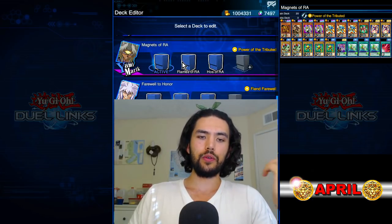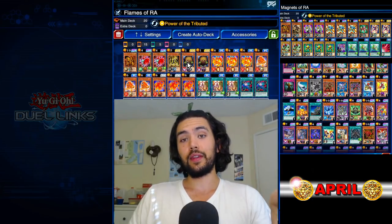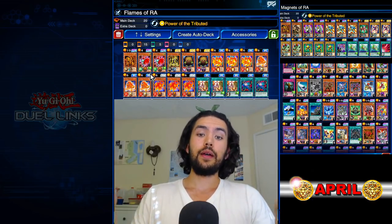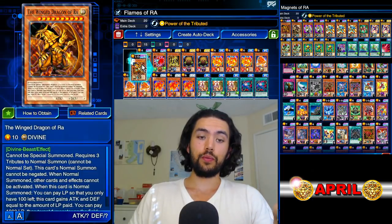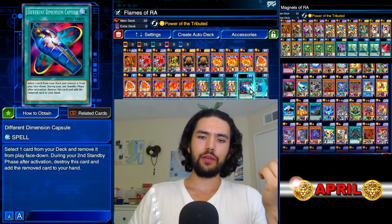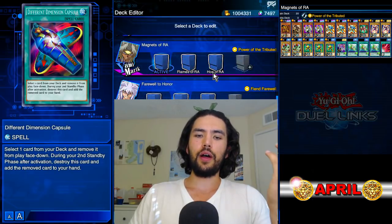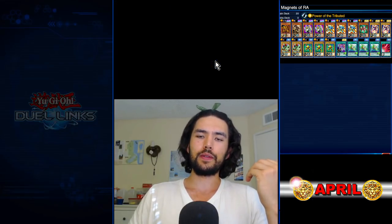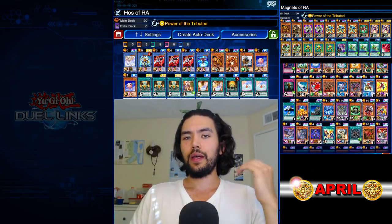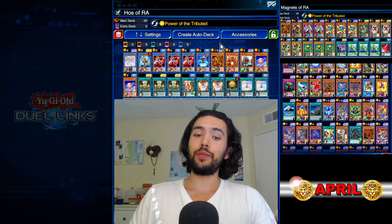You use Yami Marik and a consistent strong deck that has a lot of deck thinning and a lot of special summoning. For example, this is Hazy Flame with Ra. You'd use your standard Hazy Flame deck and just drop Ra in — Ra is just a fun bonus. If you get your three monsters out and you have your Ra and can win that way, you can style on your opponent. And if not, you still have a usable deck for PvP. This one is Cyber Angels with Ra, which is great because Cyber Angels is a very dominant deck and you just have Ra in there as a fun bonus.